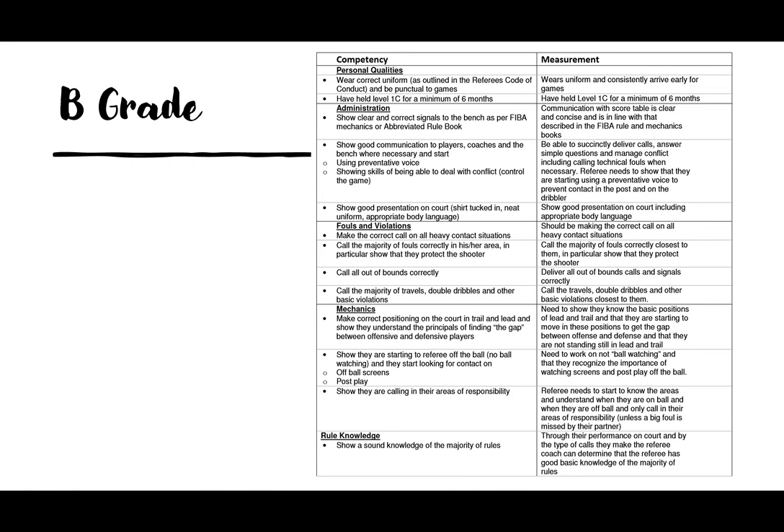For B grade mechanics, you need correct positioning on court in trail and lead and show you understand the principle of finding the gap between offensive and defensive players — this is a new one from C grade, which only had the boxing-in principle. It's about developing a deeper understanding of where you should be moving or standing as the play and ball moves. You should also show that you're starting to referee off-ball rather than ball-watching, looking for contact on off-ball screens and post plays near the baseline in your areas.